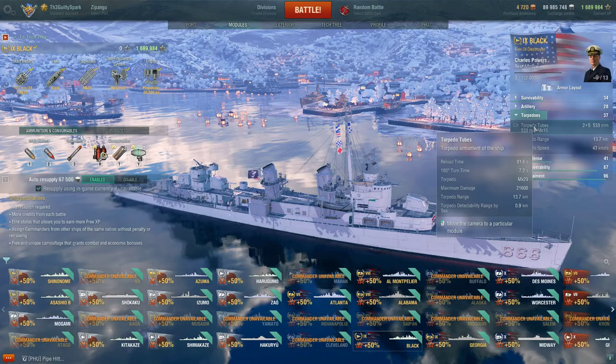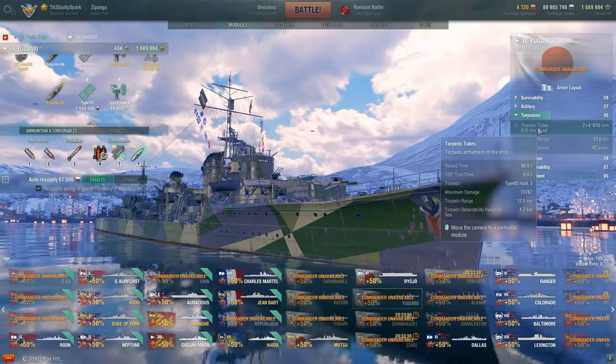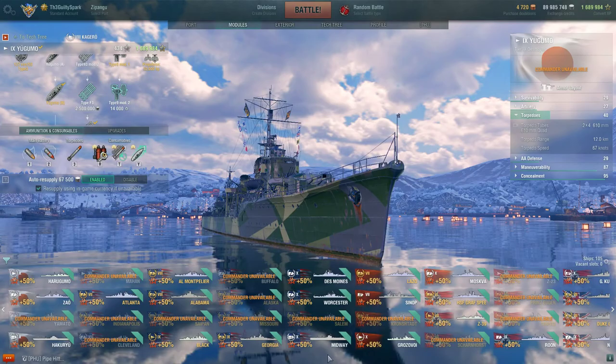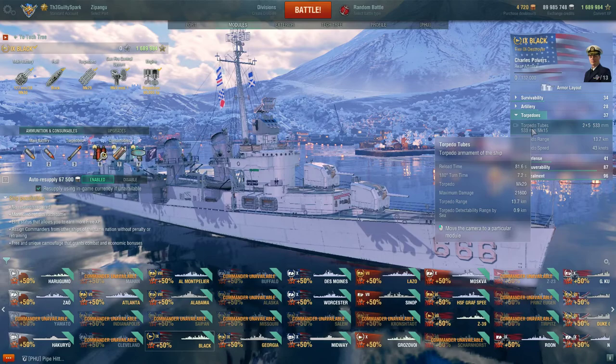Matched only by the Yugumo and Shimakaze with their 12-kilometer configuration Shima torps. The Shimakaze 610s do 23,700 but she only launches eight of them. Torpedo detectability is 1.7 kilometers on the Japanese long lances, compared to the Black's extremely stealthy 0.9 kilometers - meaning they are extremely difficult to spot.